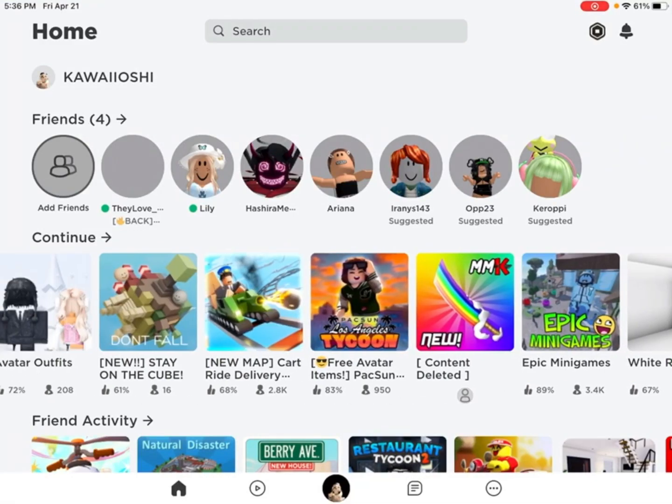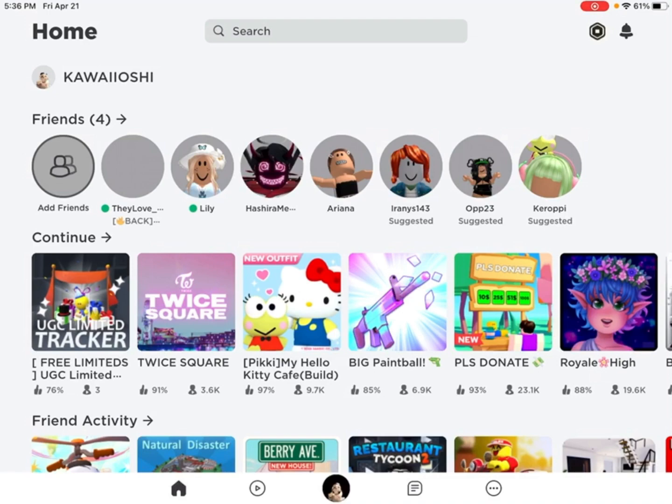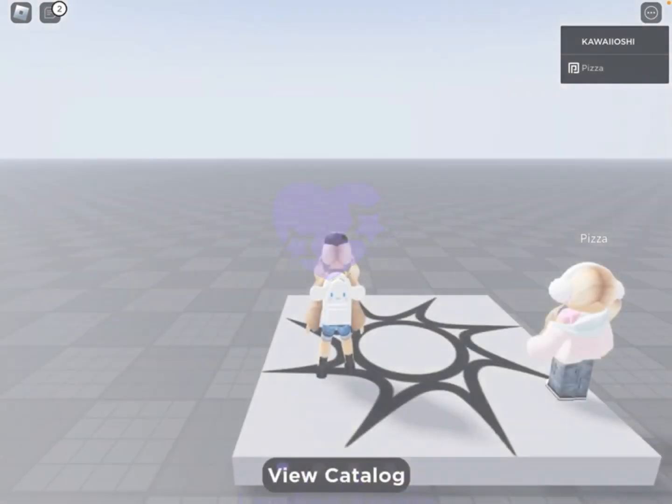Hey, today I'm showing you how to get this new free item — super easy to get. All you have to do is join the UCC limited tracker. If you don't know, this game can track basically when a UCC free item is coming, and this one just had a free item.